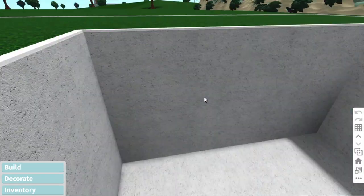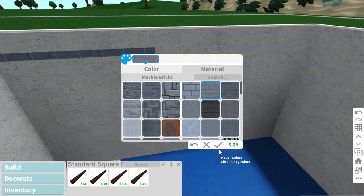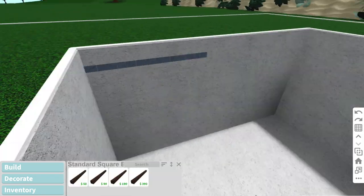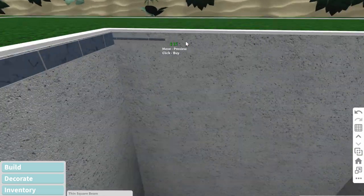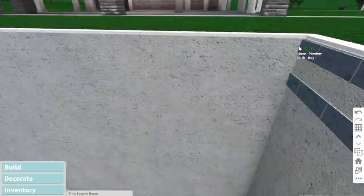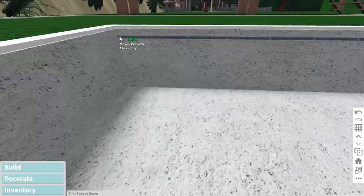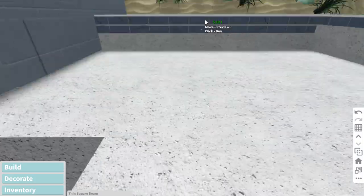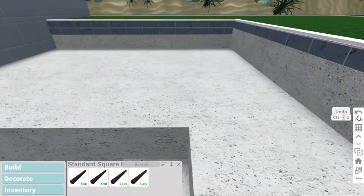Now it's time for the waterline tiles. The game passes needed are advanced placement and basement. I did show this in the hot tub, but I'm showing how I'm doing it in the pool. I'm taking the standard square structural item, scaling it and coloring it, then extending it using the structural item. You can also do a double layer if you'd like — personally I'm not the greatest fan of it, but that's an option.